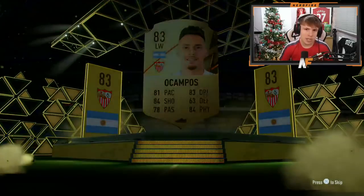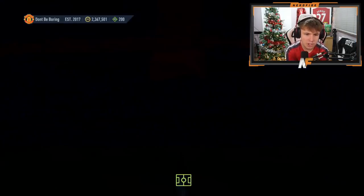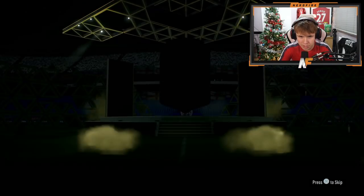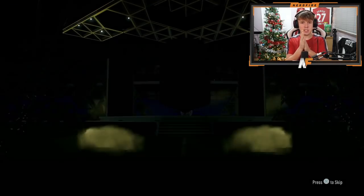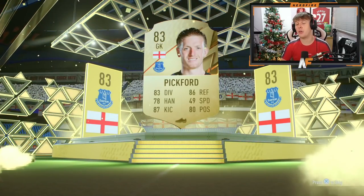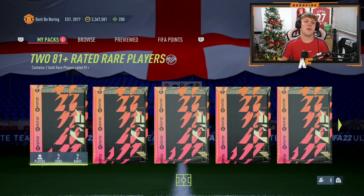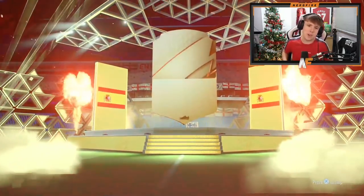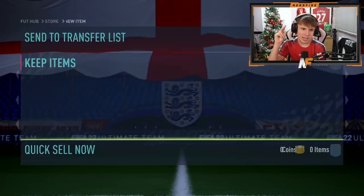Pack two is boards - it's going to be all-gold, not what we want really. Pack number three - show us the Foot Versus ice cards - that is not what we want to see, that's a non-boards. Come on, I reckon we have some luck still in store. It's a goalkeeper - it's not Nick Pope, it's Pickford, the England goalkeeper. Pack five is boards again - it's Canales, a Spanish center mid.